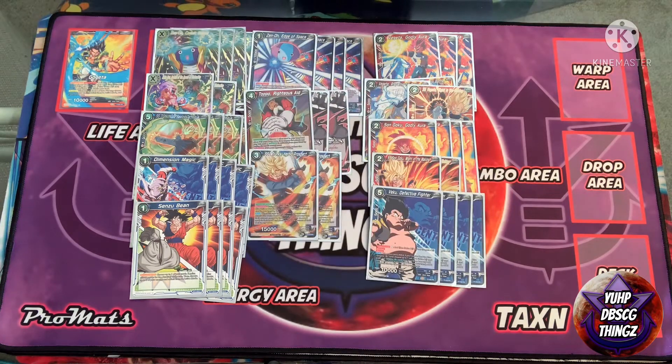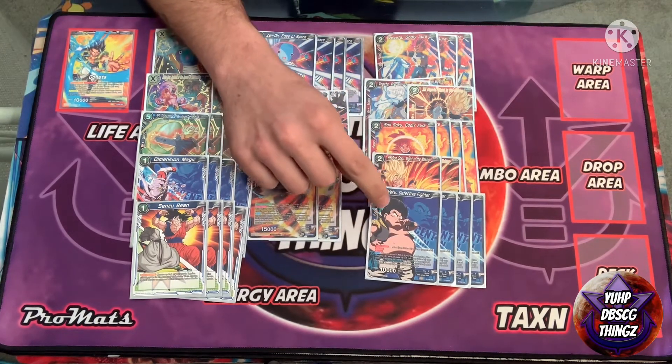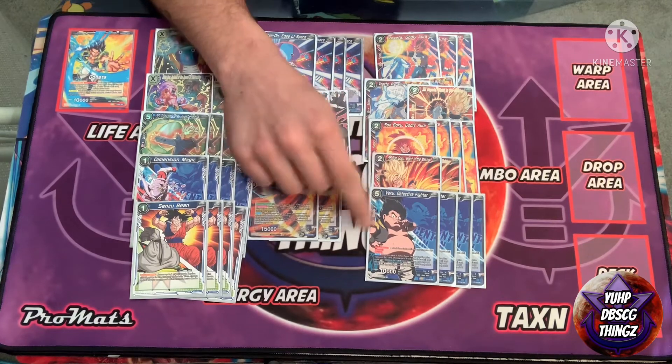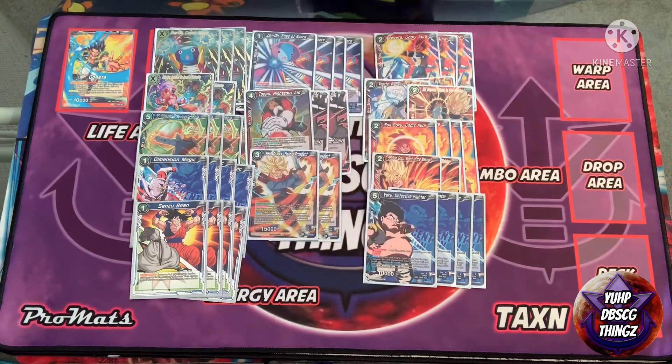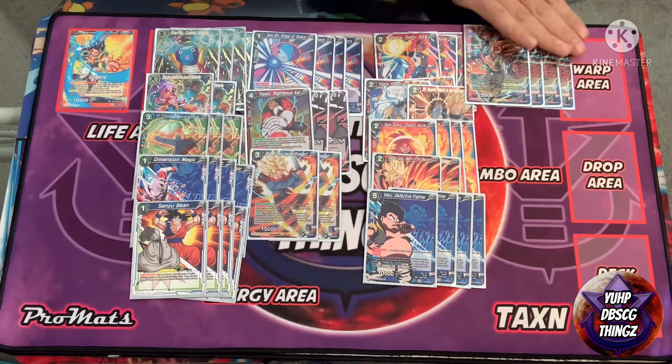We've got four Veku. He comes out for three, he basically has barrier against every color except blue, red, Goku BR, and Vegeta BR. He's a barrier blocker. Auto when this card is KO'd — if your lead card is a blue Gogeta card, you get to choose one Goku and one Vegeta BR from your drop area, add them to your hand, and add two cards from the top of your deck into your energy. Just make sure if you plan on using his effect, you don't play the Gogeta that shuffles your Gokus back into the deck — that will make his effect useless.